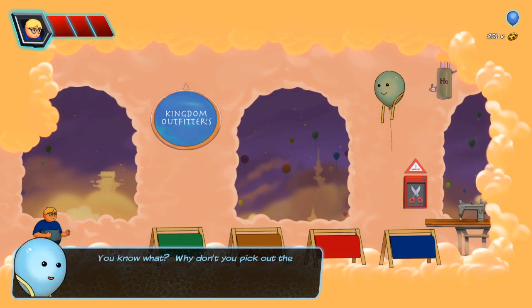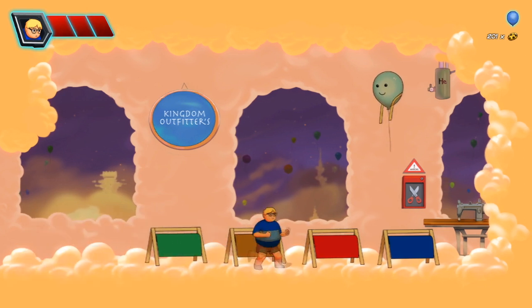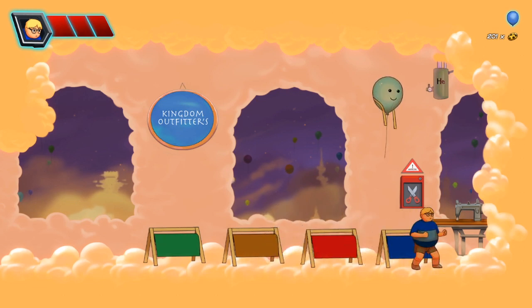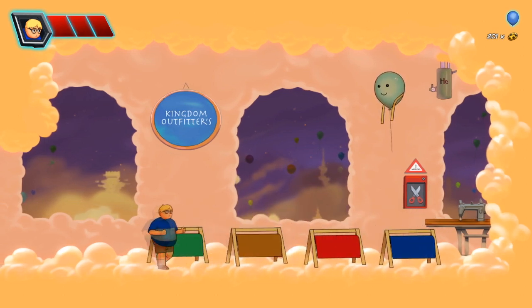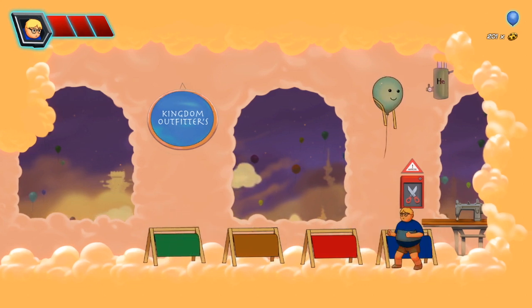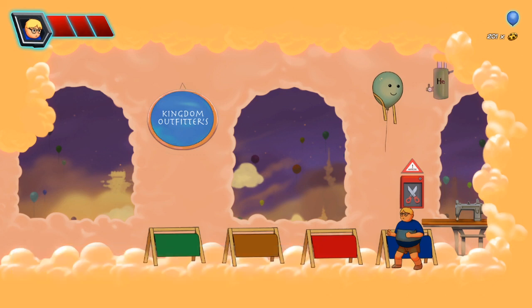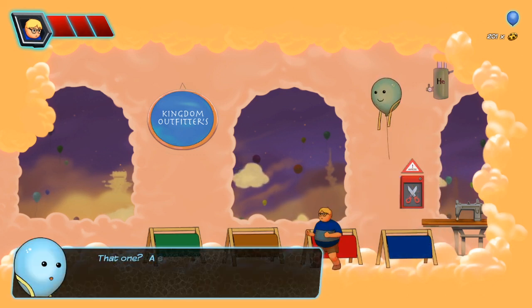That's too funny. Why don't you pick out the fabric you want and I'll see what I can do. So I guess we get a choice of green, kind of that brown, red, or blue. And normally I would say green — green is my favorite color — but my favorite shade of green is a little bit darker than that. So I think I want to go with this blue. That's just ordinary blue cotton band, that's what I want right here. What is this? That one? A superb choice. That one has been treated with my latest creation,